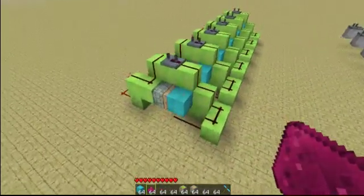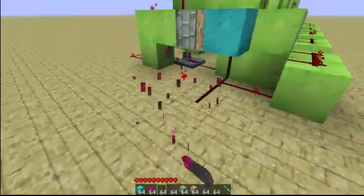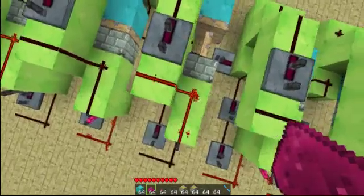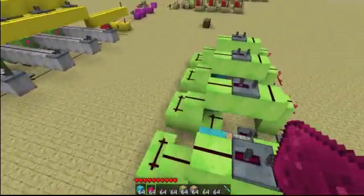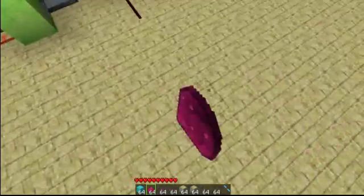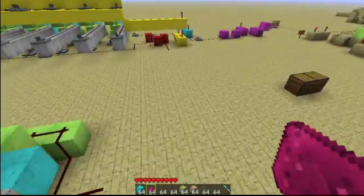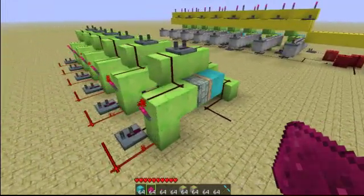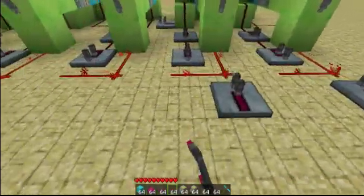Each one works as a toggle flip-flop. The only problem is if you have a long input pulse, it causes problems. So you're going to need a short pulse for this. Your clock, or whatever you're using — I'm personally building these to use in computers, obviously as program counters. But if you're just using this as a counter, make sure you have a short input pulse, 4 ticks or less ideally. Now let's wire the reset bus next, that will reset everything to zero. Put repeaters in front of each of these.